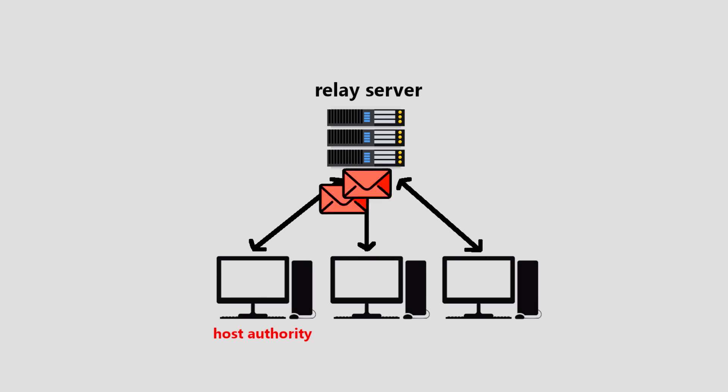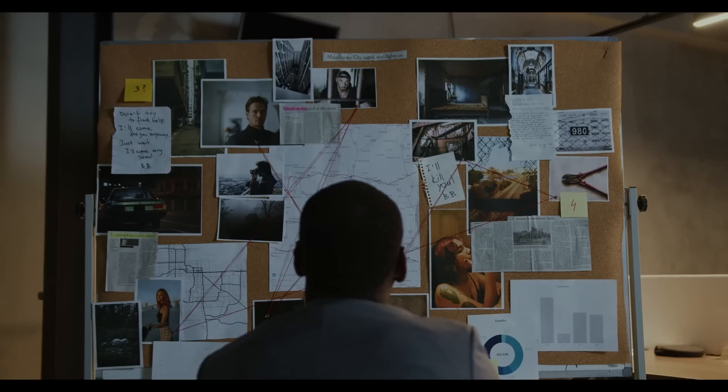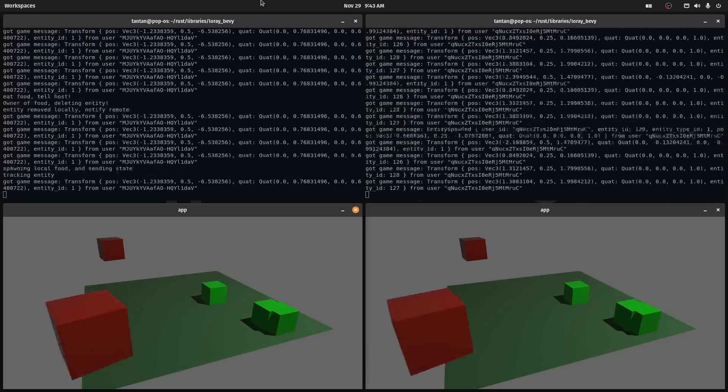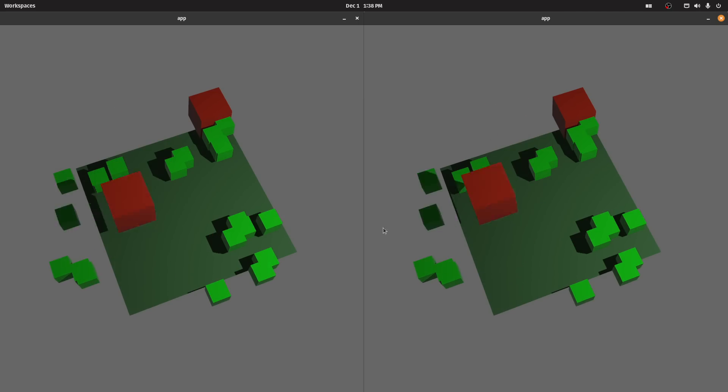That would, however, put all the pressure on the player host to run all the physics. That might be fine, but I am actually currently experimenting with a more peer-to-peer-like solution where the authority is spread out over all the players. There are pros and cons to any method you choose, and you should take everything I say with a grain of salt, because I am experimenting and learning as I go. So what have I actually been working on? Well, I'm currently dealing with synchronization code — how do we keep worlds in sync?